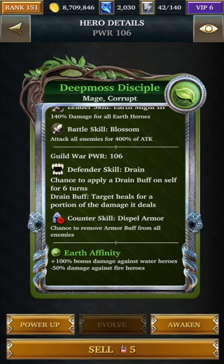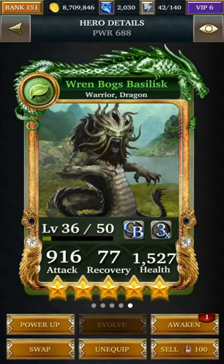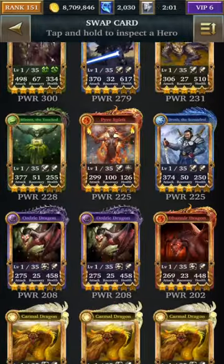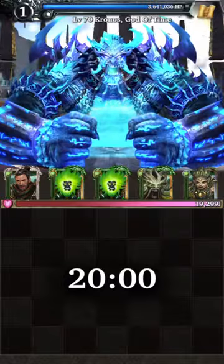The Deep Moss Disciple does also have the ability to dispel armor. So let's go ahead and add him back into the team and see how we do. Let's go back to Chronos and use one key again just to show you what it's like. I'm actually going to sacrifice one of my three times multipliers in favor of a unit that can give me the dispel armor skill. This might seem counterintuitive, but in the long run, at least against Chronos, I'm able to get some more attack in.